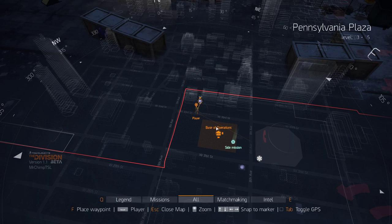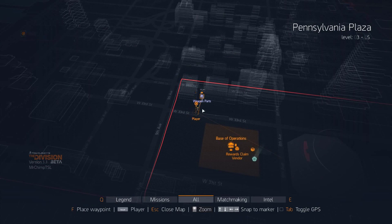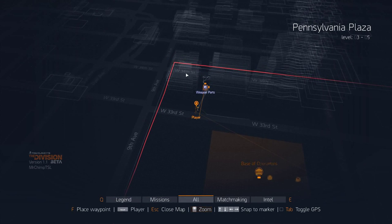All right guys, Mr. Chimp here, showing you a crashed drone on the side of a building. It's actually located right here in between West 34th Street and West 33rd, in the Pennsylvania Plaza area.